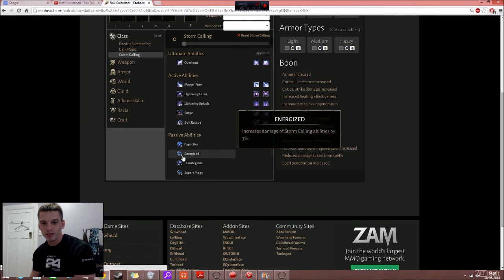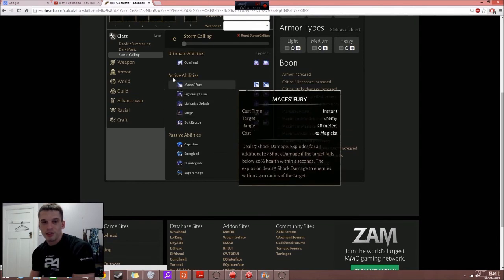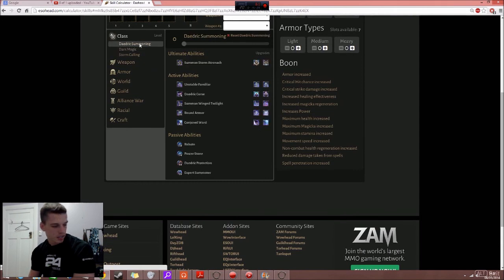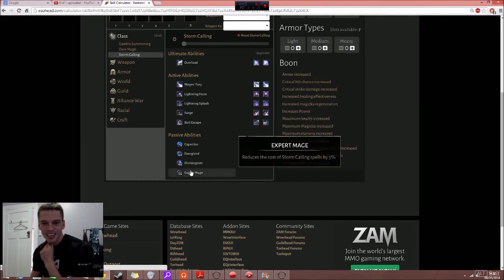Storm Calling passives: one increases magic regen by 5%, which will be really good when leveled. Another increases damage of Storm Calling abilities by 3% — so Mages Fury and Crystal Shard both benefit enormously. Disintegrate gives all lightning spells a 5% chance to instantly disintegrate targets at low health, and another passive reduces cost of Storm Calling abilities.